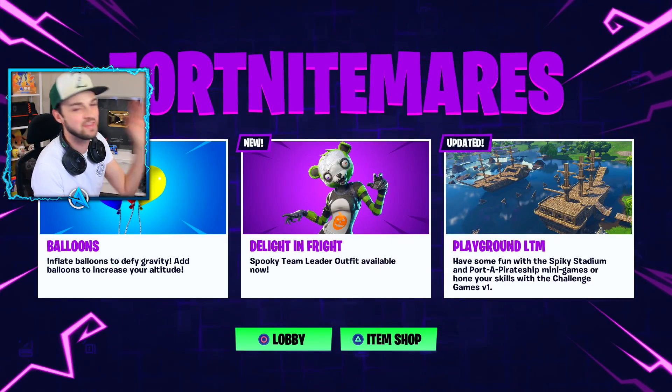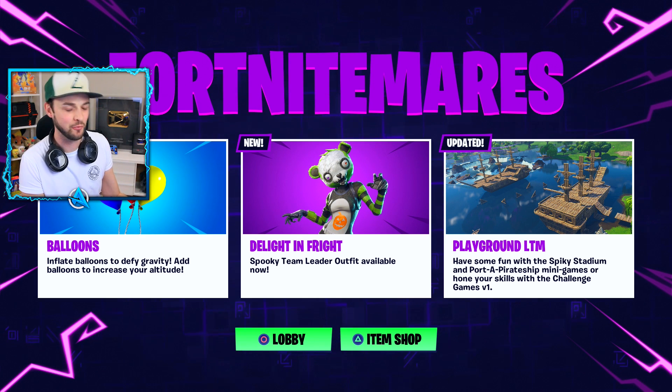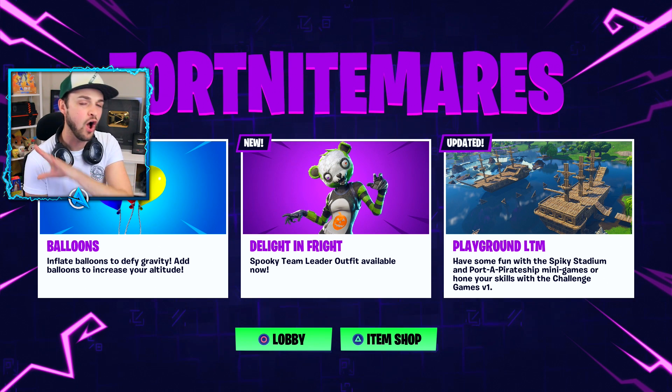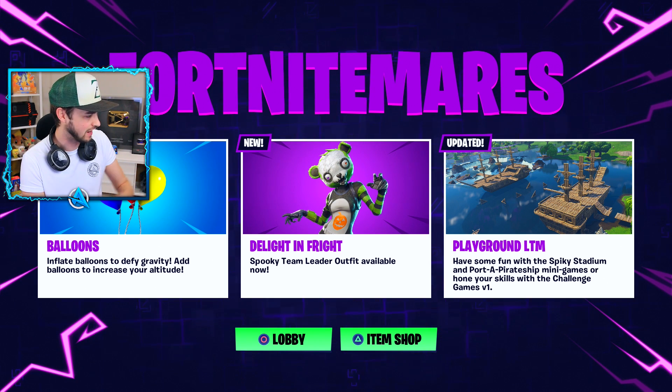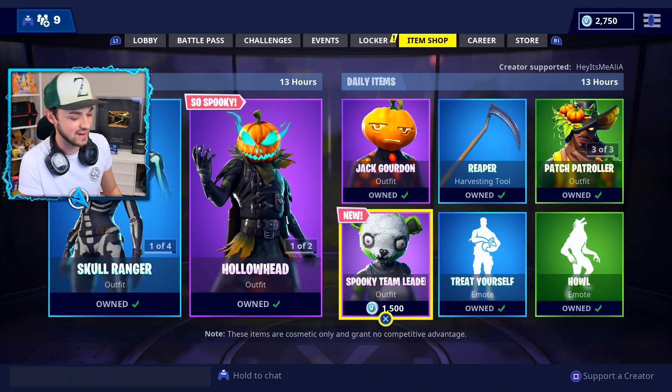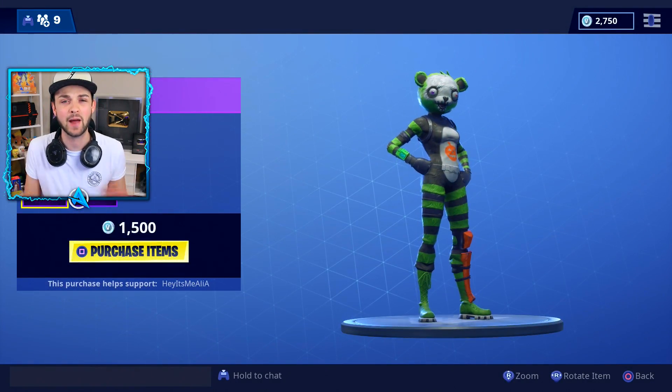Welcome to another Fortnite update day. Today is all about the balloons — not the biggest update in the world, but alongside that a lot of things have changed, including the removing of weapons and changing of things in-game which will alter the way that we now play Fortnite. We also have a brand new spooky team leader skin, you can see me pick it up on screen here.